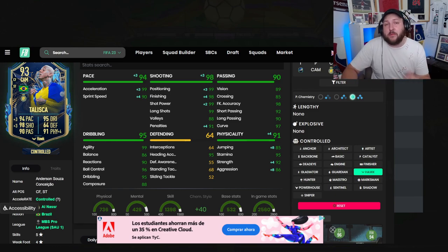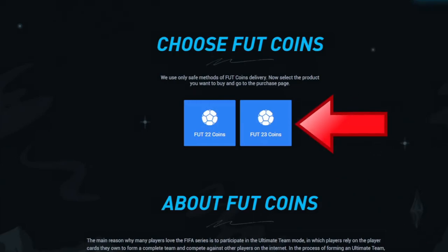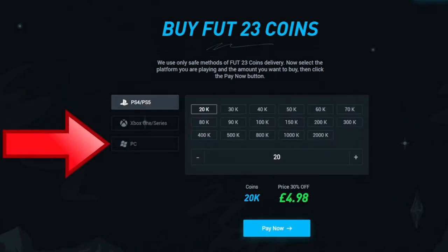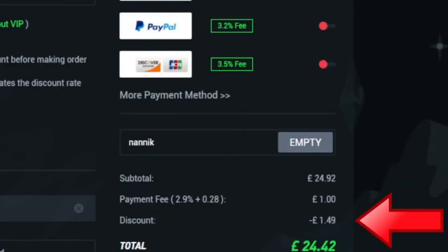Let's jump into some gameplay, but first a word from today's sponsor. Are you tired of playing sweat teams like this? Make sure you go to Alt-9, select Footbin 23 coins. Choose which console and how many coins you'd like to buy, select your payment method, and don't forget to add code NANIC for 6% off on all orders.